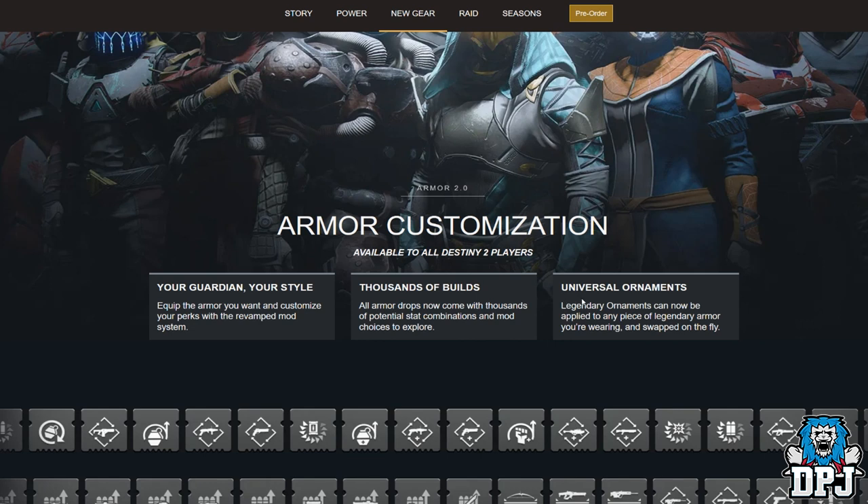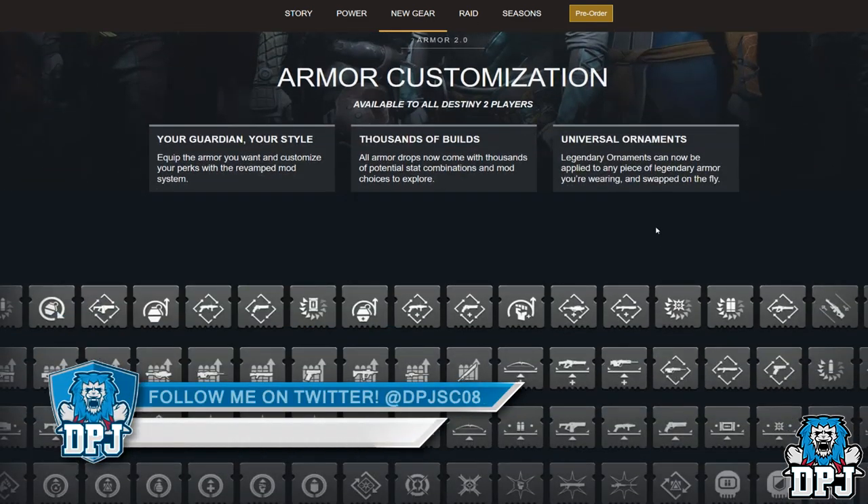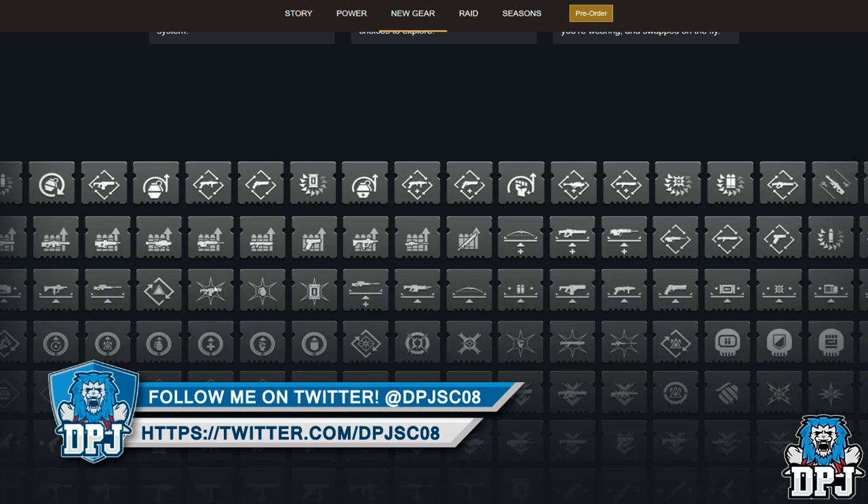This is seriously interesting — I only thought it was Eververse ornaments you could wear on new Eververse gear. But it says universal ornaments can now be applied to any piece of legendary armour and swapped on the fly. Unless I've missed something, that suggests we can apply them much more broadly — I'll wait for more information on that. And then we see a whole new host of mods, including finisher mods and what look like specific ammo final mods.